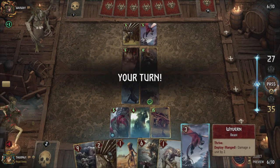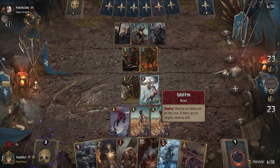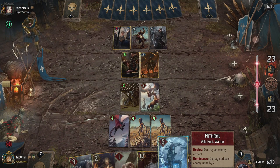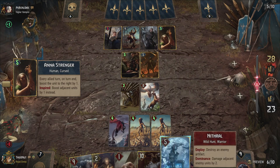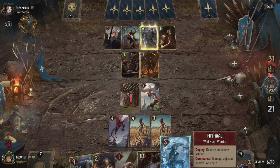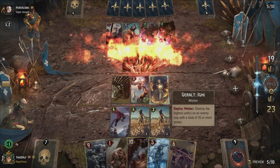With all the high-power units on our side of the field, we also have some nice finishers aside from Tetherwing. Emnerid's Wrath allows you to damage an enemy by the power of your highest unit, which can be a massive 16-point blow. And finally, Geralt Igni can destroy the highest units on an enemy row if the point total on that row is 20 or higher. This can be game-changing, so keep an eye on your opponent's board for opportunities to use Igni. Since you both have less time to act, your opponent also has less time to keep the power levels of all units different to avoid this.